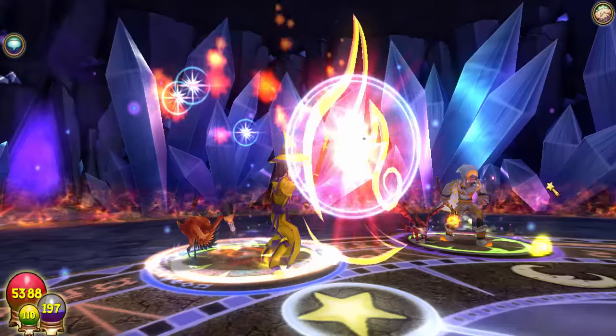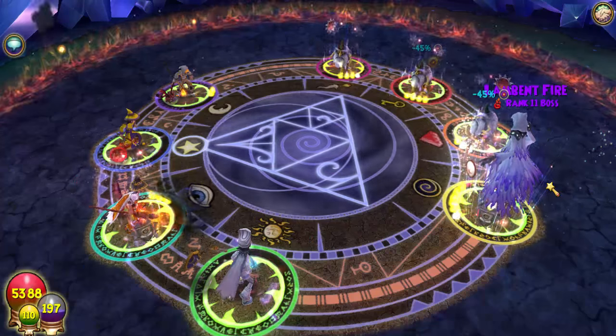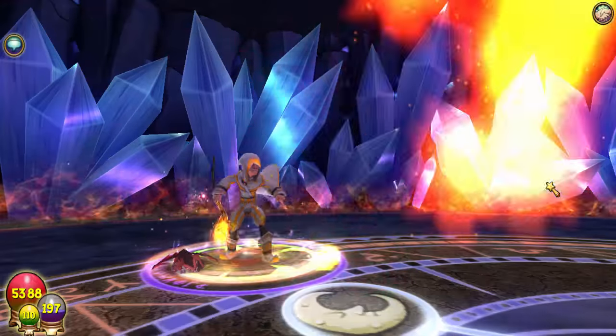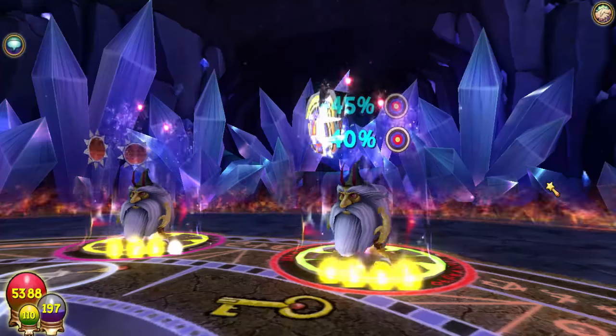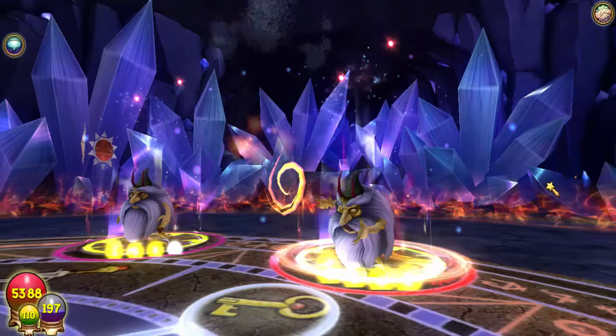Now all I need is another feint, a shadow pip, and an aura and we'll be set. Can you mass convert for me? If I pull it I will. The first one passed, that's good - nice fizzle!